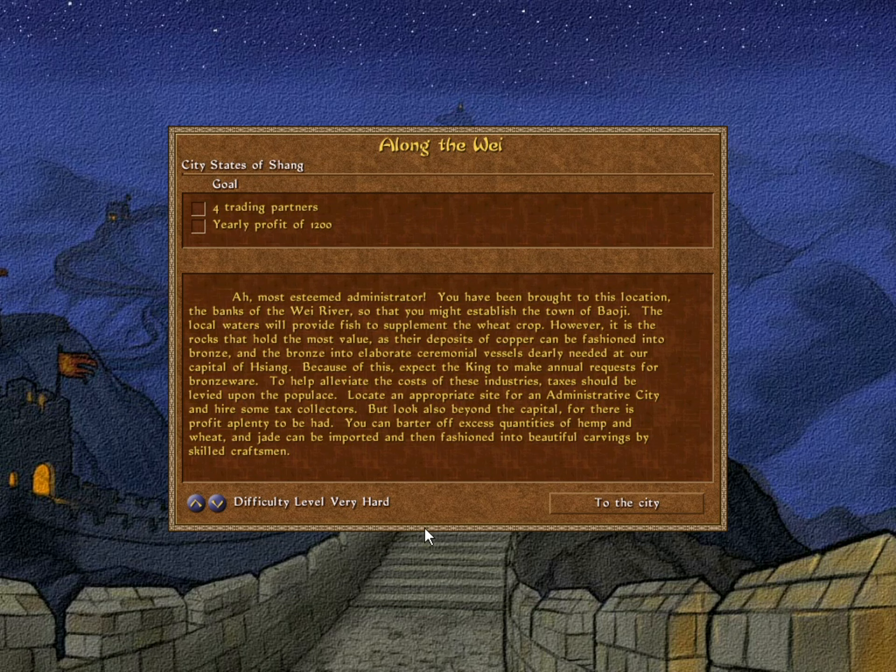Welcome back to Emperor: Rise of the Middle Kingdom. We are now at Baoji, and we have four trading partners, a profit goal of 1,200 — so definitely going to be a more involved trading mission. We've got bronze industry to deal with, the government buildings are back, and interestingly they want us to trade off even excess food, so we'll see how that works out.